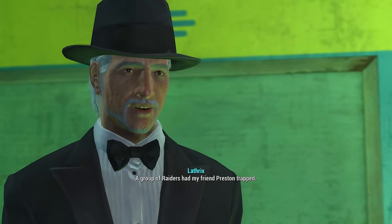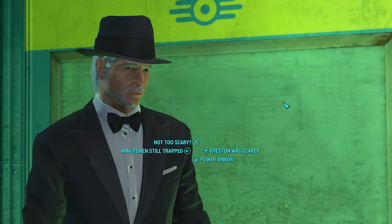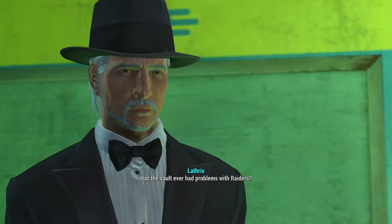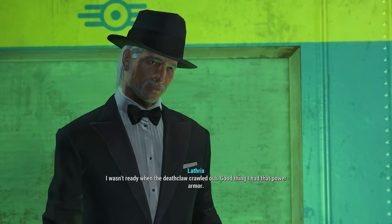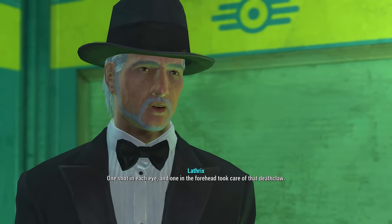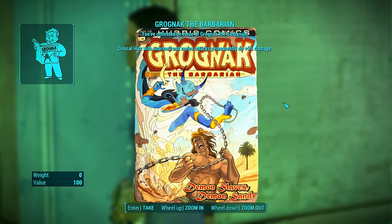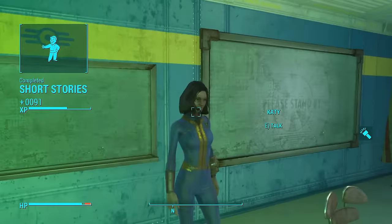I did - with nothing more than a pistol and three bullets. Really? Not really. My dad says mole rats are just nuisances - well they pretty much are. Hurt by raiders, killed raiders bare-handedly. A group of raiders had my friend Preston trapped - but you rescued him right? Preston was scared - nah, I found some power armor I could fix. Power armor! Wow. Has the vault ever had problems with raiders? They don't bother us - they can't get in if we don't want them to. I wasn't ready when the deathclaw crawled out - good thing I had that power armor. One shot in each eye and one in the forehead took care of that deathclaw. You must be a good shot. Thank you so much for that story - say thank you children. And we have a thank you gift for you. Critical hits with unarmed and melee attacks permanently do plus 5% more damage. Not bad - thank you guys.